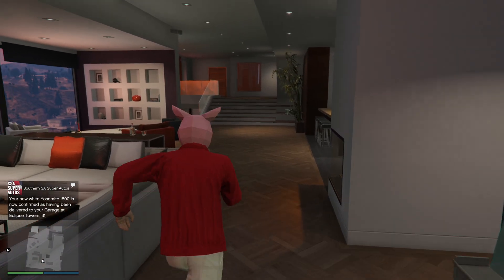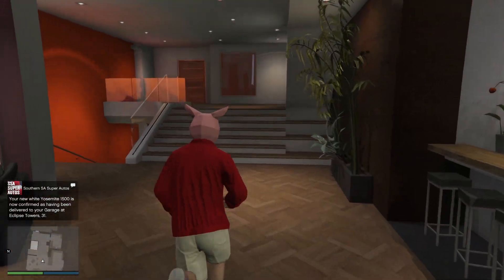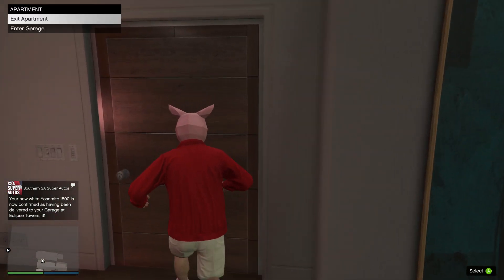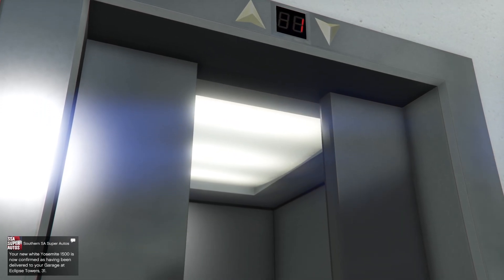Hell yeah — your new white Yosemite 1500 is now confirmed as delivered to your garage at Eclipse Towers number 31. So we're going to go get this and head to my auto shop to customize it. I'm in an invite-only session because I really can't be bothered with modders today.